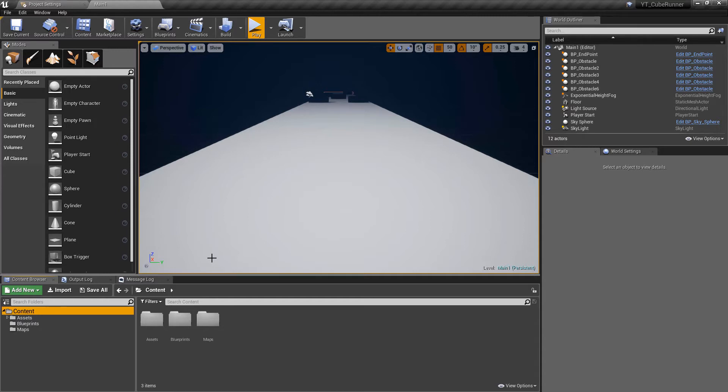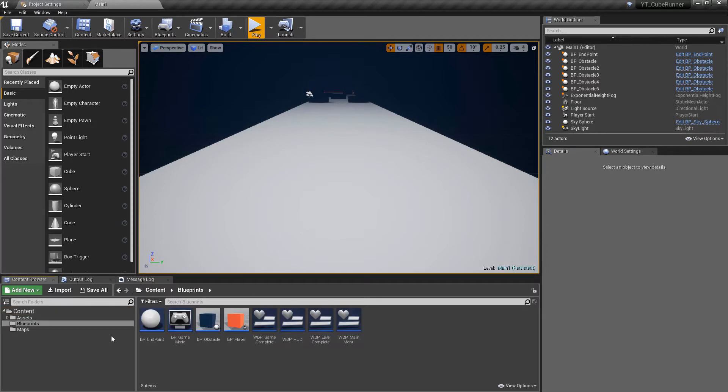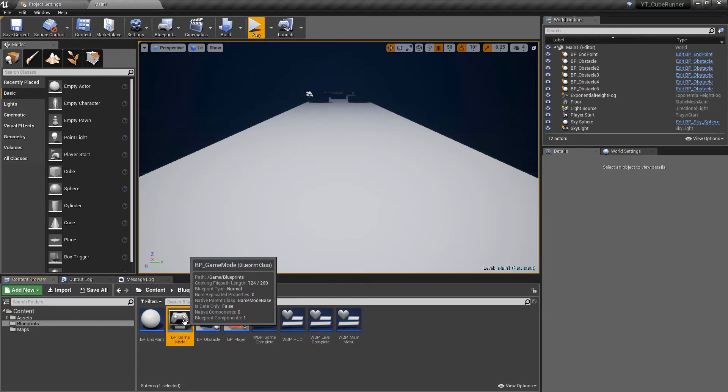This will be the video where we complete the game loop and add everything in. We have all of the widgets and we have the logic ready for the level progress, so we're going to bring all of this together and have a fully functional game. To begin, let's go back to our game mode.